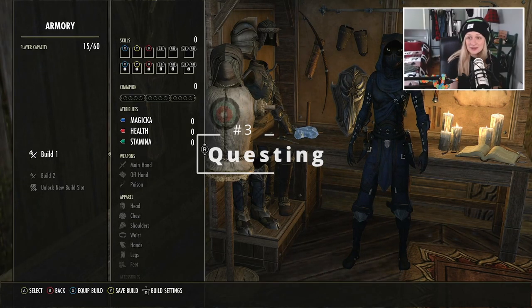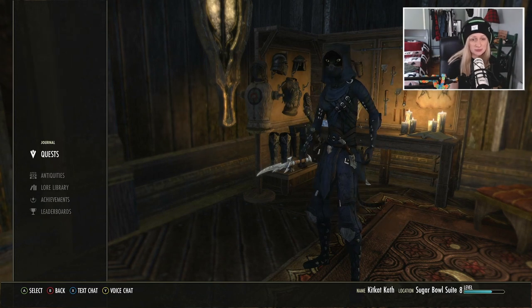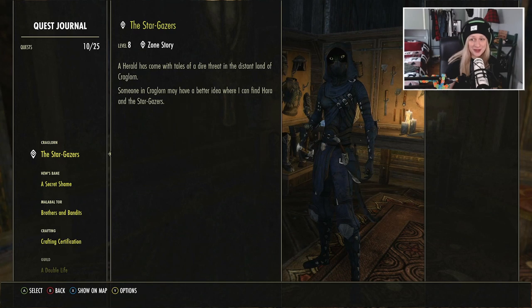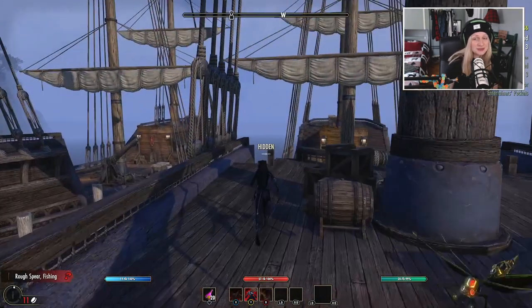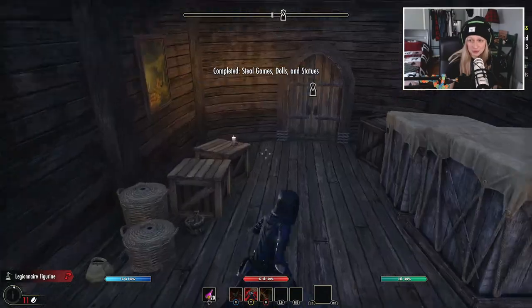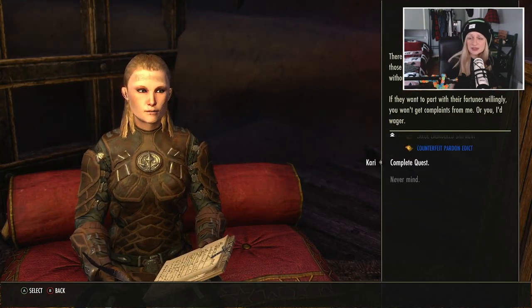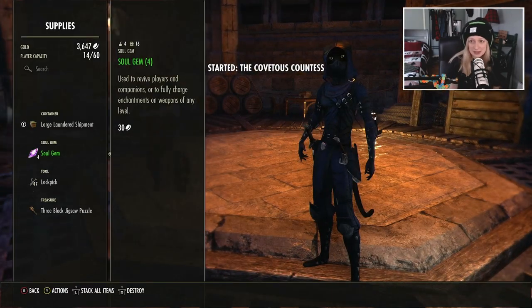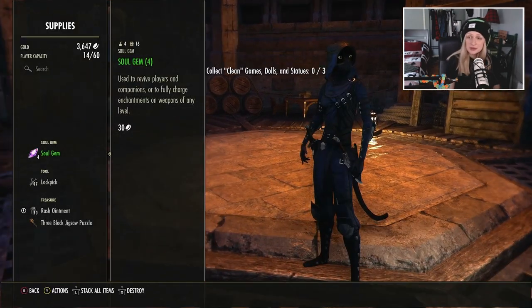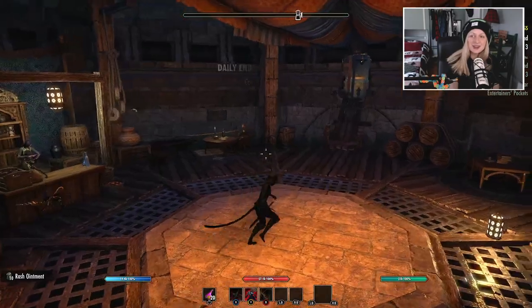Moving on to my next category of tips — this is going to be all about questing. When I first started, I was super overwhelmed with the quests. For my first few characters, I always just did the main quest, which is super interesting, but my advice is that you don't have to start with that. If you're doing the main quest and you find it boring, do something else. You don't need to do the main quest. I know people who've been playing for years and have never even completed it. On this character, I'm more focused on just the Thieves Guild. This game is really all about freedom of how you want to play it.